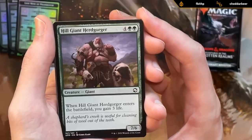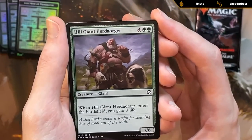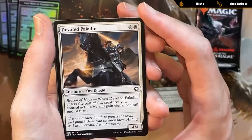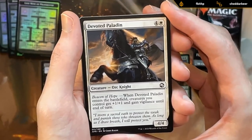Hill Giant Herdgorger — this card's quite good as a curve topper, gains a bit of life, and has synergy in green-white life gain decks. We've got a Devoted Paladin, a four-four that pumps the team when it enters the battlefield — fine five-drop as well.